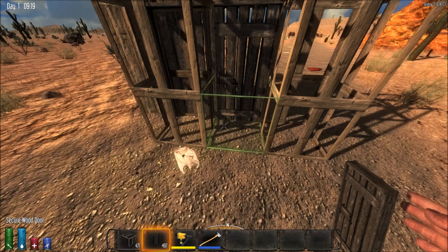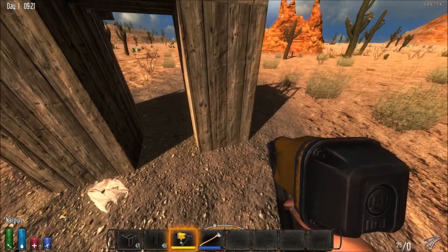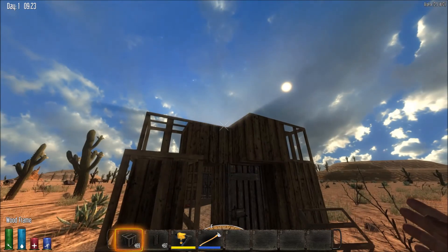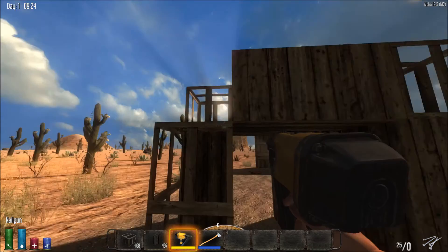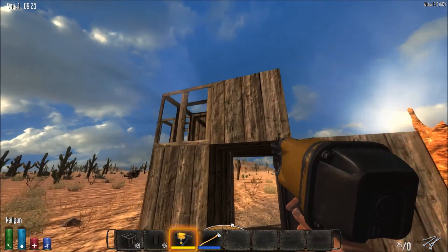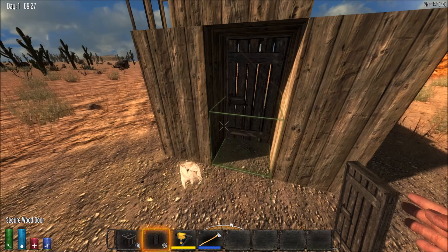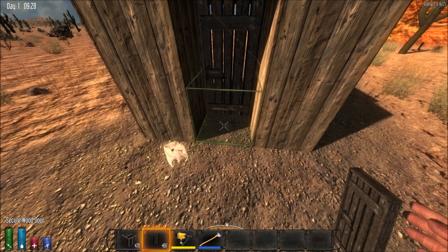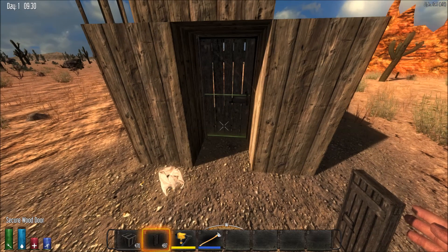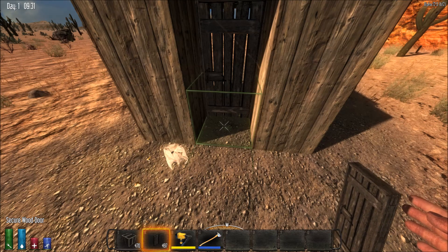We'd put it in like this but we can't yet because it's not upgraded, so let's go ahead and upgrade that. You don't have to put your frames in here yet, but we're going to because it just looks better once it's done. Let's come back over here and pick these up. Now we can place our door - make sure you have it turned the opposite way because it's going on the other side of the door. If it's turned the wrong way it's going to look bad. Make sure you have it turned that way with the little green box facing on the inside of the wood - that's how you can place it.